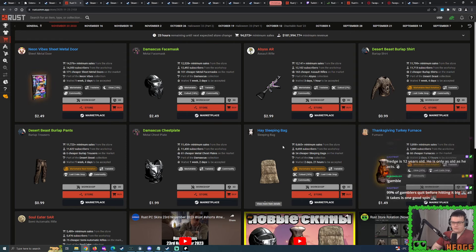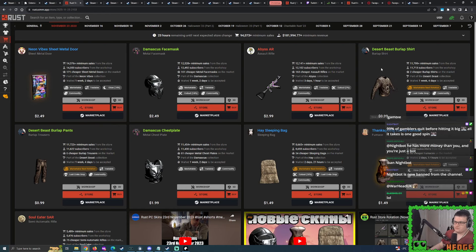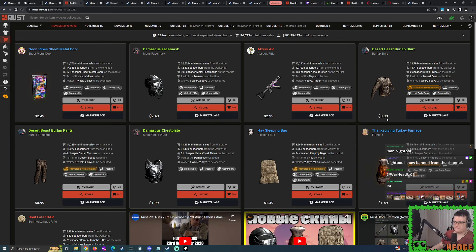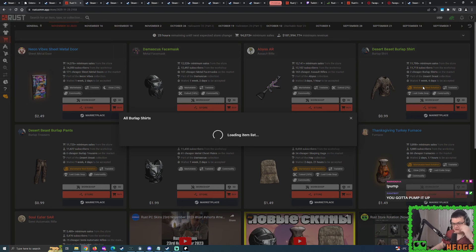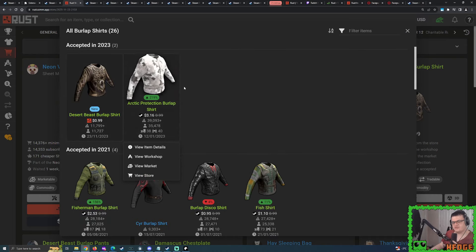That was the last of the abnormals. Shall we now start discussing the likes of the regular skins? Let's get started with the Desert Beast collection - Desert Beast Burlap Shirt and Pants. As expected, we projected that this was going to do about 11,000 to 12,000 sales. At the moment, 11,700 bare minimum. By tomorrow, we're probably going to see just over 12,000 bare minimum sales. If you're looking at this wanting to buy some, I kind of wouldn't say no - I'm even questioning it, I'm even thinking about it, but I'm not expecting massive profits immediately.